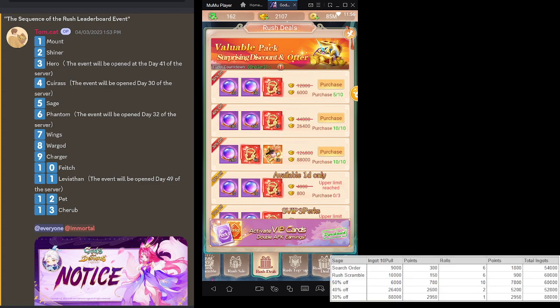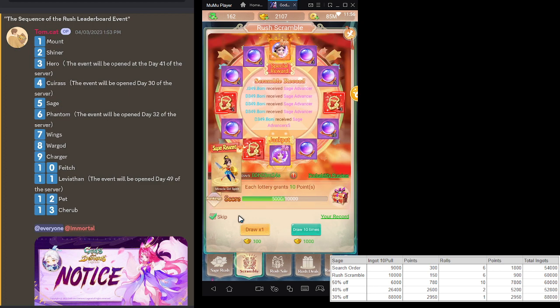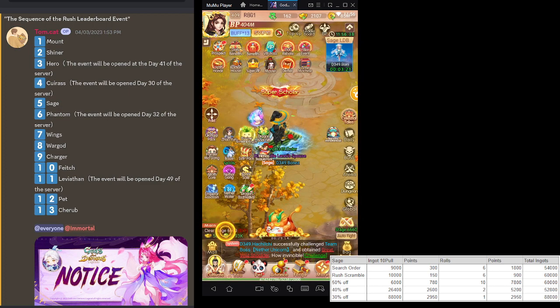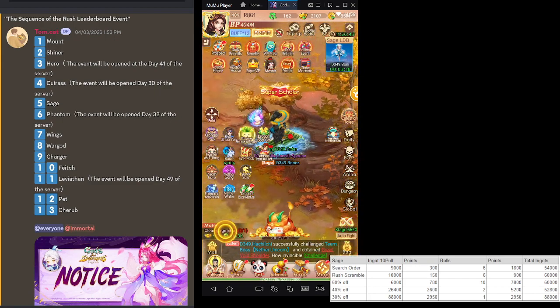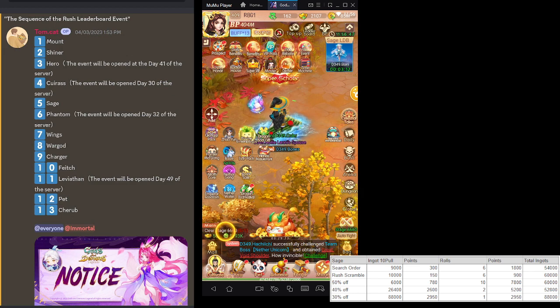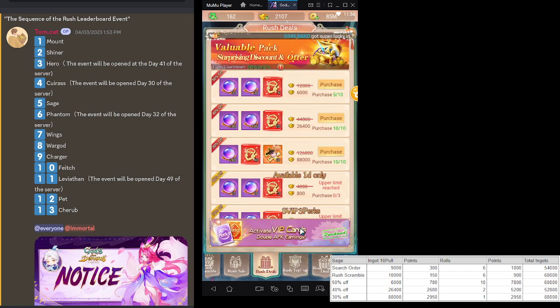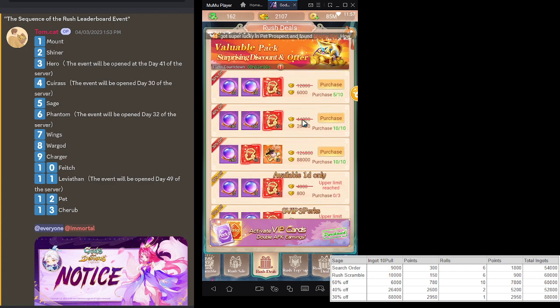I did Search Order pulls and Rush Scramble pulls. I did fifty percent off, bought some, and just mathed out the forty percent. The problem is the most efficient option is getting fifty percent off and buying at fifty percent off — of course, aside from getting the one-day-only and SV VIP 3 perks. But if you're free-to-play, this is the best bang for your buck.